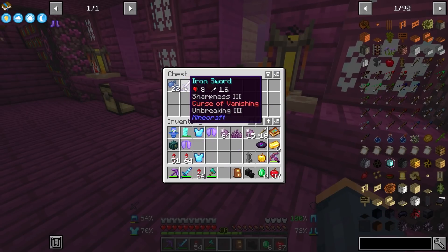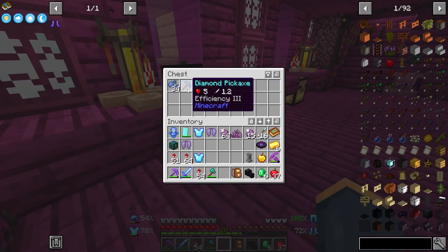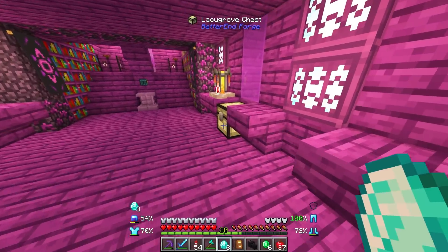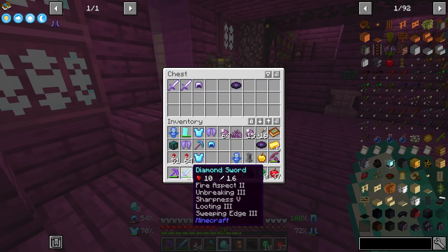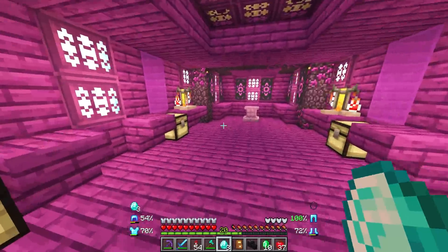Oh man, hopefully we get some better loot in here. I don't know if I have this disc — okay, I'm like at this point collecting all the discs. Efficiency — that's okay. I don't know if I should keep these totems, we have so many. I will take the emeralds because I could always use those. There's an Unbreaking for our helmet — perfect. Another Illager's Bane which is pretty high. I already have a really nice Illager Bane sword though.